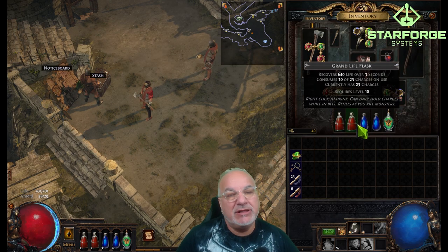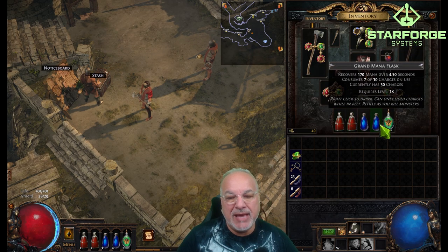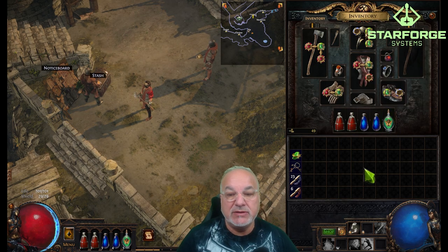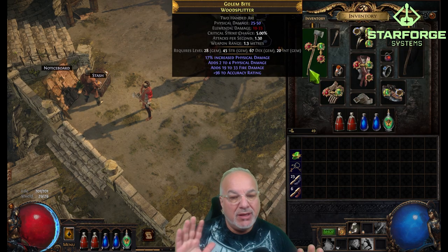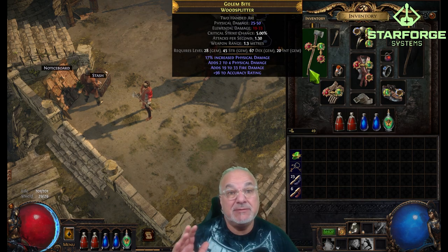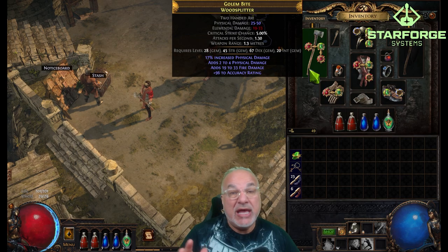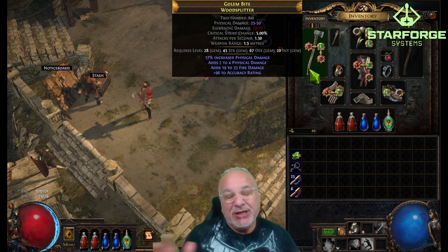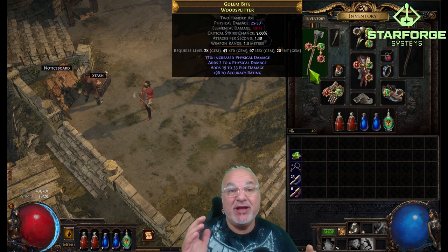For flasks, we're still running the basics: life flasks, mana flasks, and of course quicksilver for increased movement speed. So far so good. The damage with the Wood Splitter and Frostblades has been really smooth. Now, I have taken on some crazy enemies and we have died several times, actually — but other than that, it's been very smooth and very nice.